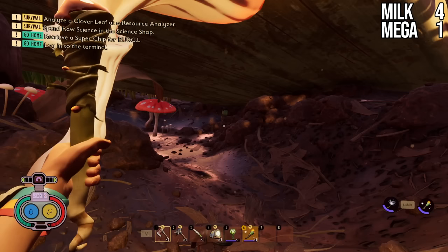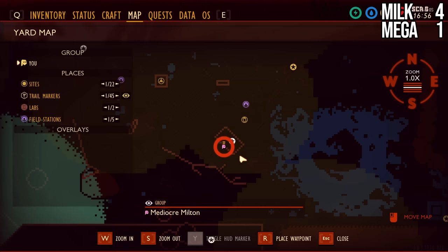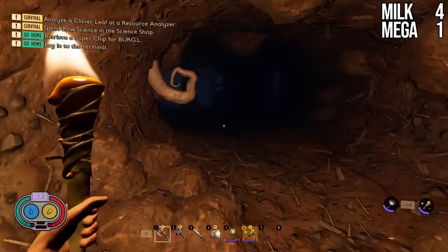Next, we're going under the fallen board or plank in the middle of the yard — it's a giant white piece of wood. It is in the southern central area of the grasslands, just north of the fallen branch. There's a wolf spider at the end, so be careful. You're probably going to have to fight it unless it has wandered out of its hole. Head all the way down — there are some upgrade rocks as well — and there's our Milk Molar.